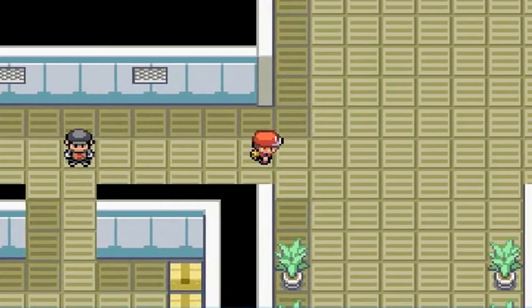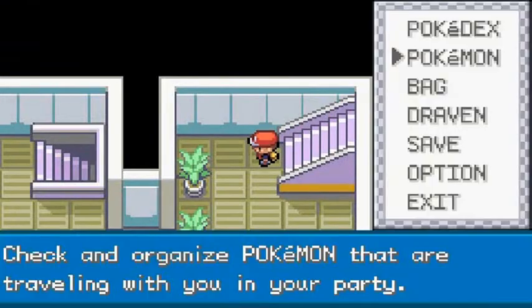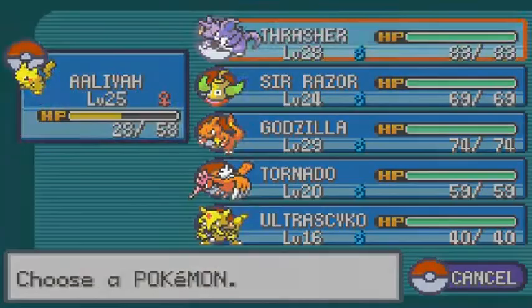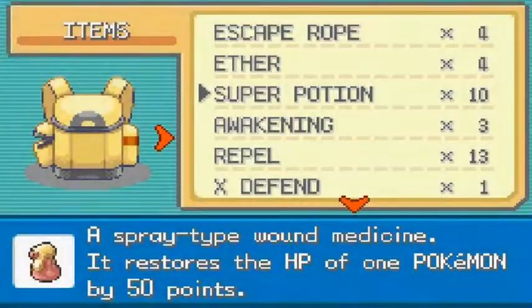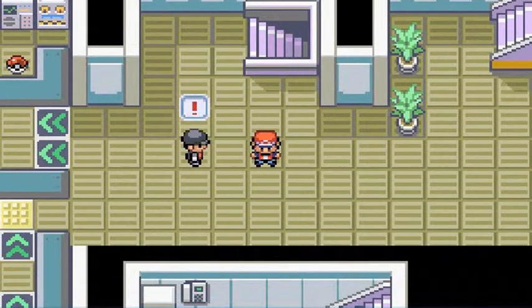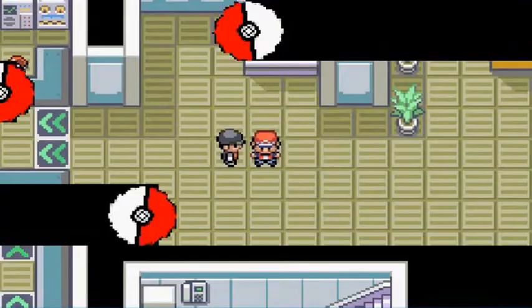Let's move on and go into the room we were supposed to go. I'm going to switch to Aaliyah and heal her so she won't be pissed off at me. Let's go ahead and take this guy on. He says, 'Boss says you can see ghosts with the Silph Scope.' You don't say.